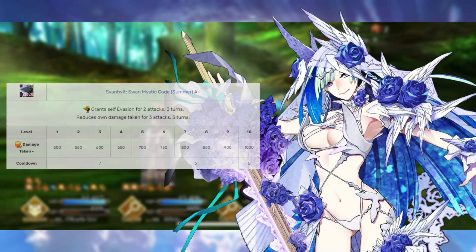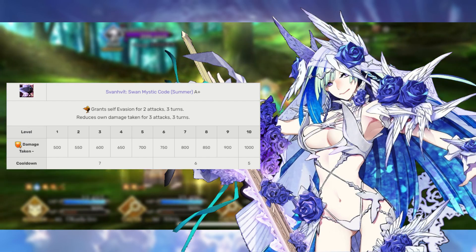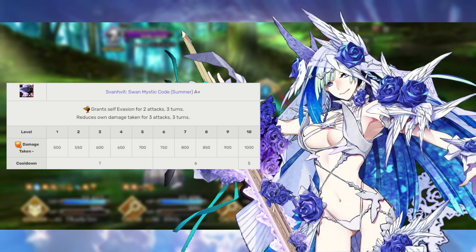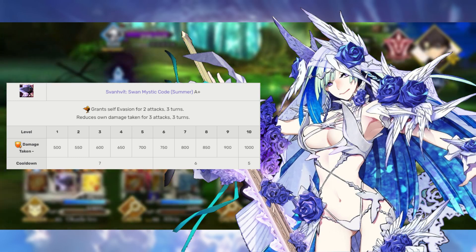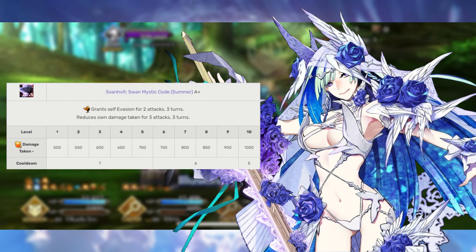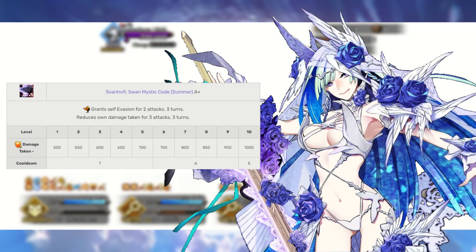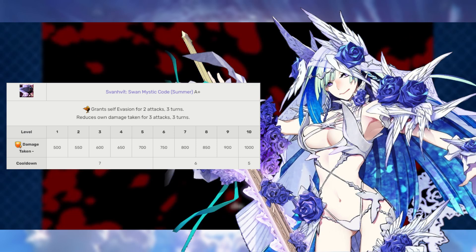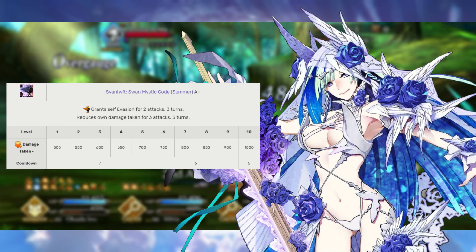Brynh's first skill is Swan Dress Summer rank A+. This gives her two instances of evade that last for three turns, and also a 500 to 1000 damage cut that also lasts three times for three turns. This is a little better than your standard evade — Brynn will have multiple opportunities to avoid damage. However the damage cut likely is not going to be too helpful; your Brynhilda is most likely still going to die even while it's up. We'll max this skill last since the main useful thing affected by leveling is the cooldown reduction.